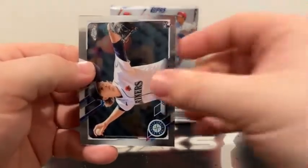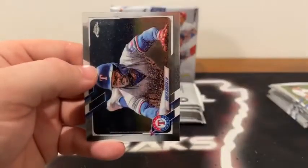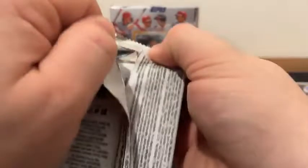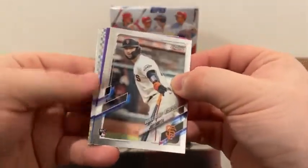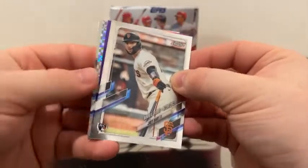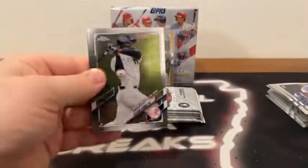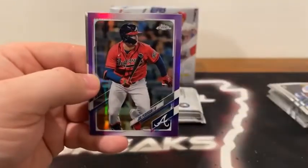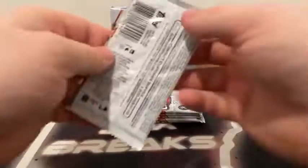Here is Logan Gilbert to Seattle, a purple Francisco Mejia, a refractor of Kevin Gosman, and a base Adulis Garcia for the Texas Rangers. We've got a hit here — it's like an X-Fractor of some sort. We'll sit that down and save it for the end. Not sure if those can be autographed or not. Here's Estevan Floreal, Kiebert Ruiz for the Dodgers, a purple Jock Peterson, and a base Sixto Sanchez for the Miami Marlins.